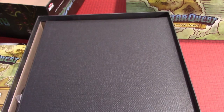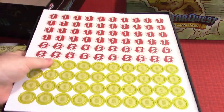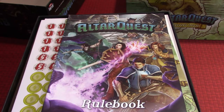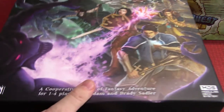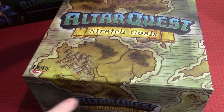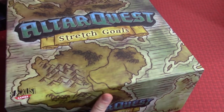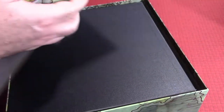I don't like to make unboxings too long — just want to give you an idea of what's in there, and we'll go into more detail during a playthrough. Now let's get into the stretch goals Kickstarter box. It's actually heavier than the main box, so I'm assuming it's packed with more miniatures.